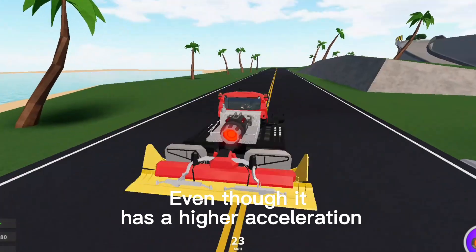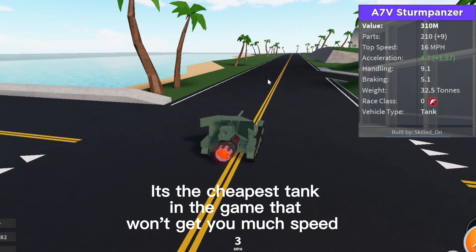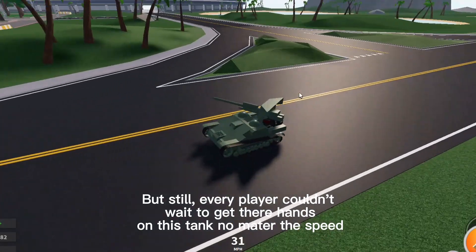For number 4, the Stern Panzer. It's the cheapest tank in the game, and that won't get you much speed — this thing clocks in at 16 miles per hour. Still, every player couldn't wait to get their hands on this tank, no matter the speed.